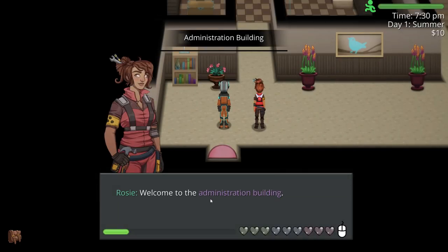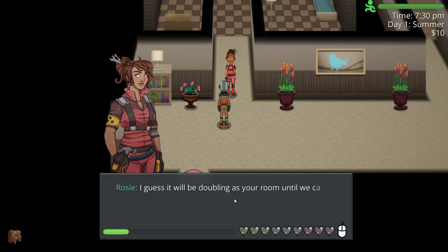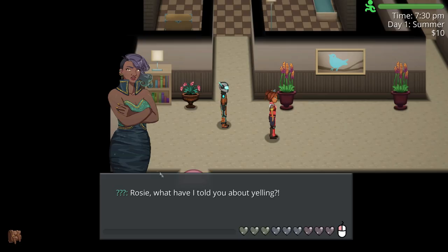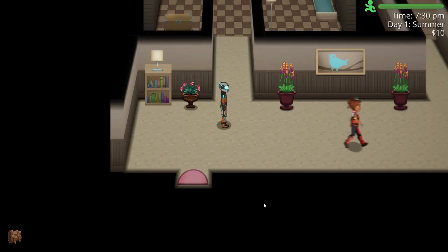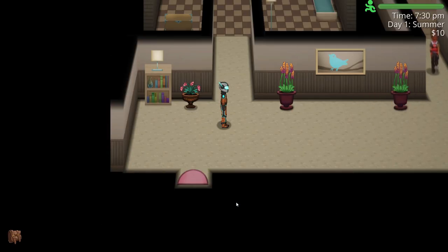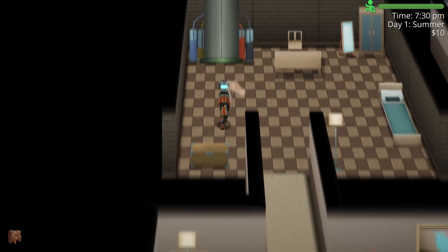Welcome to the administration building. Up here is the storage room — it'll be doubling as your room until we can figure something else out. 'I found Weezdom, we're okay.' She's next up. 'Rosie, what did I tell you about yelling?' I better go talk to her. 'She'll be sleeping here tonight. Why don't you take a quick look around? Just follow this all down to the office once you've checked out your room. But please don't touch anything.'